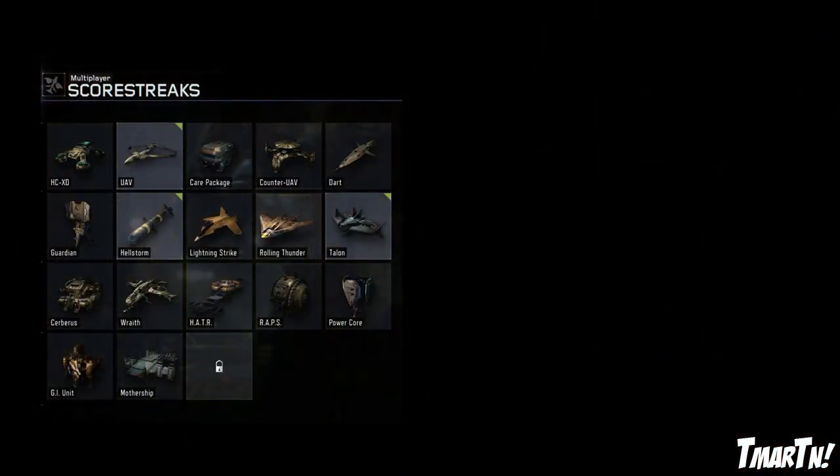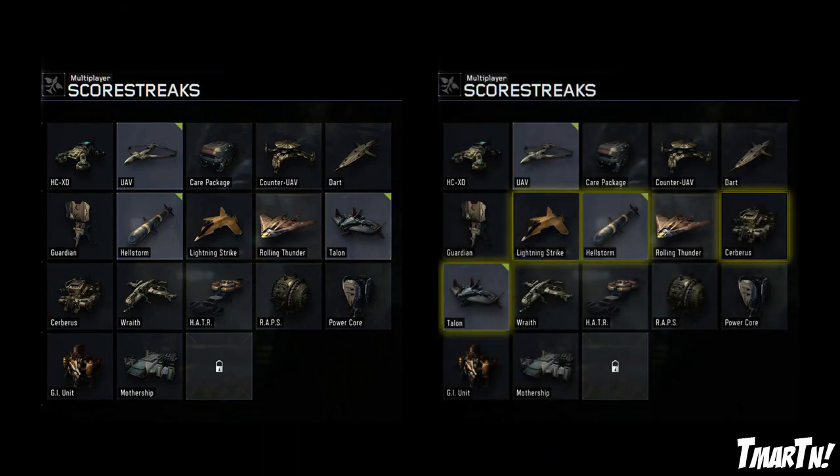In the grand scheme of things, this is the original score streak order we had in the beta, and this is the new order with these changes taken into effect. Basically what they've done is flip-flopped the Hellstorm and the Lightning Strike, and then they also flip-flopped the Cerberus and the Talon.